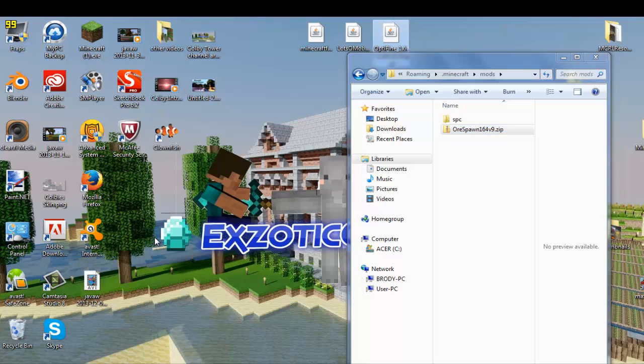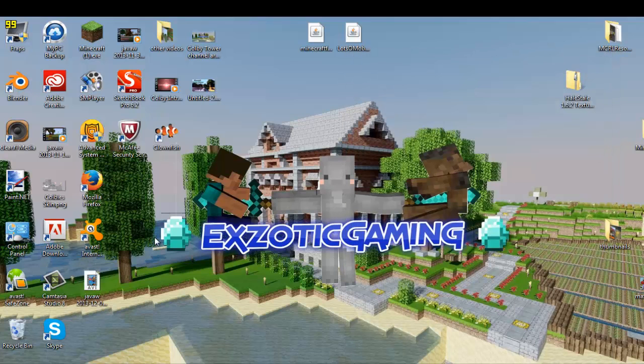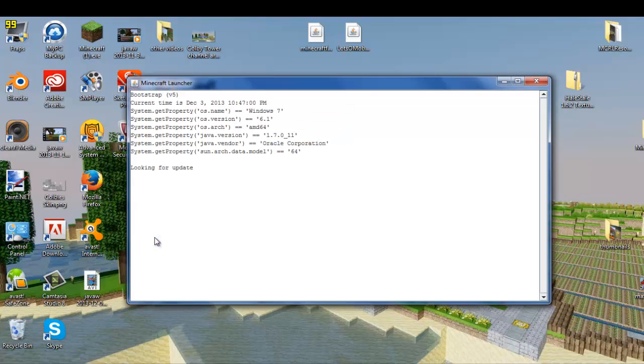If you want Optifine, you can just download the jar of Optifine and install it, then just drag that in there as well. Then you can exit out of there, go to the taskbar, run Minecraft, and open it up.